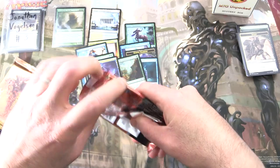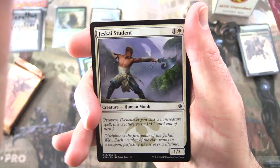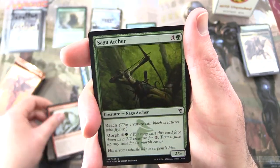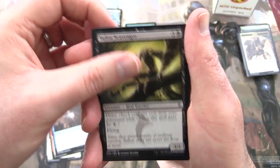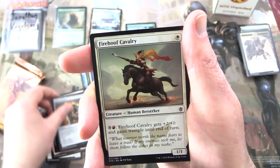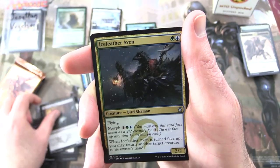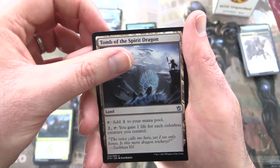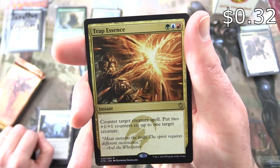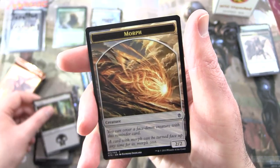Khans of Tarkir — I think this is probably the last pack or maybe one left, not sure. Not much of this. Jeskai Student, looking for fetches of course. Summit Prowler, Segku Archer, Cancel, Sultai Scavenger, Scout the Borders, Bloodfell Caves, Jeskai Windscout, Lens of Clarity, Firehoof Cavalry. Uncommons: Mer-Ek Nightblade, Ice Feather Aven, Tomb of the Spirit Dragon. And the rare is Trap Essence — instant for three, counter target creature spell, put two +1/+1 counters on up to one target creature. And a Swamp and Morph Token — nice artwork on that one.